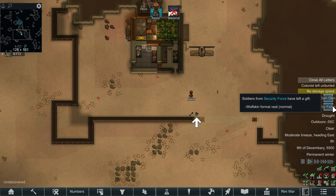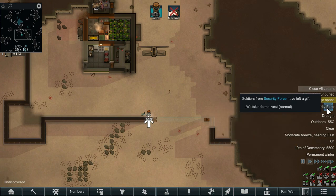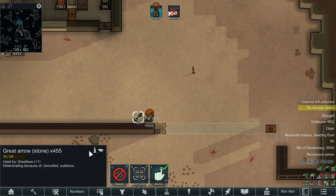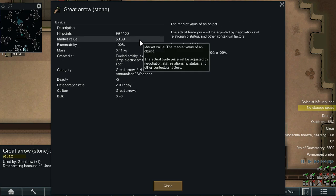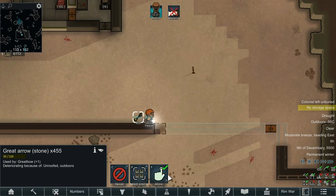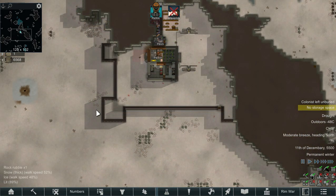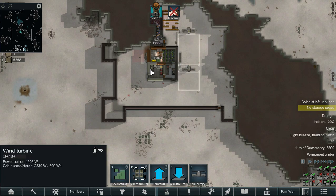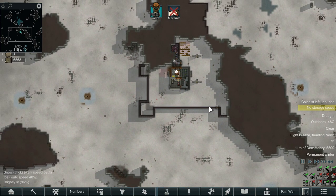We did get a gift from the security force — they gave us a wolfskin formal vest. We had a bunch of visitors from the Grey Dane clan and they gave us 455 great arrows. Not a massive sell value, but with a decent amount there might be a couple hundred silver if we're lucky. Finished off the outer walls. We're not going to have enough components and steel to create the necessary wind turbines, batteries, and turrets right now, but this is going to give us a very good place to defend from.